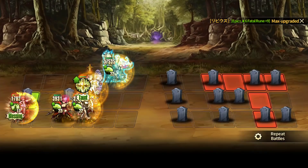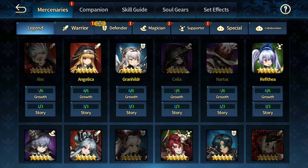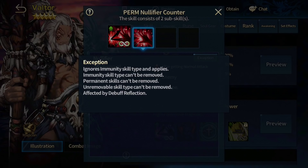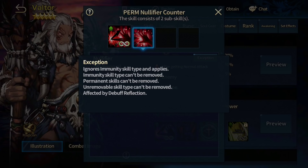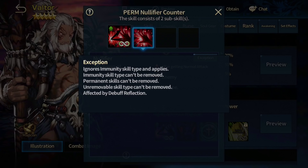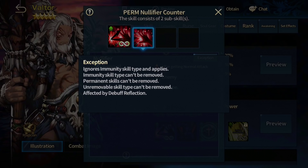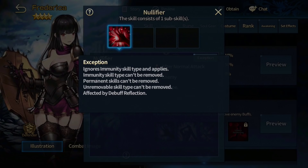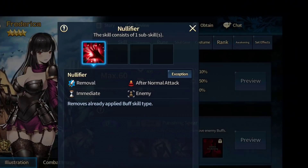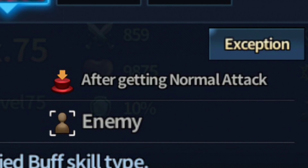Let's pull up Valter's nullifier and Frederica's nullifier side by side. Even after reading the descriptions it's a bit hard to understand. For Valter's nullifier, clicking on exceptions: it ignores immunity skill types and applies — immunity skill types cannot be removed, skills that apply before battle cannot be removed, permanent skills cannot be removed, unremovable skills and unremovable buffs cannot be removed, and it's affected by buff reflection. For Frederica, everything is the same except hers is after normal attack and Valter's is after getting a normal attack — it's reflective.